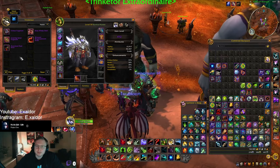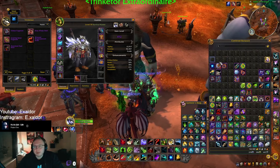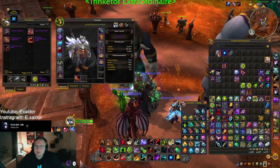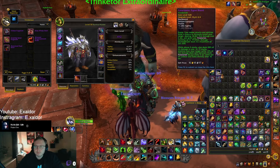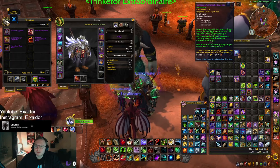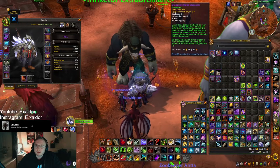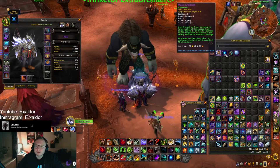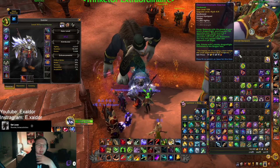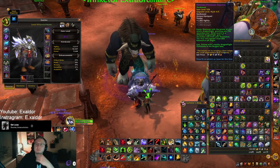There are so many trinkets and I don't know how they're gonna be tuned — we'll have to figure that out when we have more data. For me, I'm gonna aim for getting Controlled Current, Beacon, Grief Torch, Bomb Dispenser, and maybe Chromatic Essence. If I can get Bomb Dispenser, Grief Torch, Beacon, Current, or Chromatic Essence I think I'm in a good spot to go between M+ and raiding with good trinkets for both.